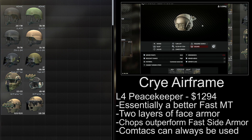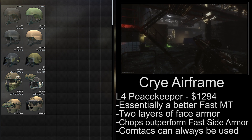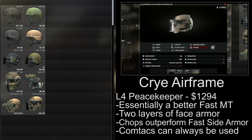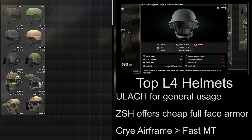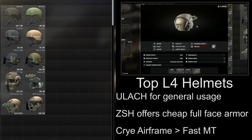The Cry Airframe is available from level 4 Peacekeeper for 1,294 dollars and is basically a better Fast helmet. The chops are better than the Fast armor and can be used with the face shield for two layers of level 3 armor over your face. Comtacs can also be used with the face armor unlike the Fast MT helmet. For the top level 4 helmets, I rate the Striker ULACH as the best for general usage, especially if you like to run Comtacs. The ZSH offers solid full face protection at a very good price point, and I would take a Cry Airframe over a Fast MT unless it has a slap plate.